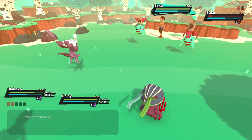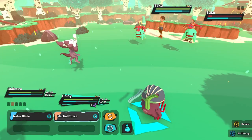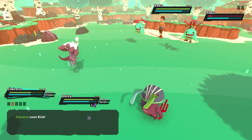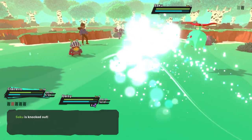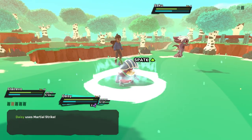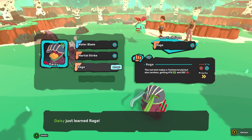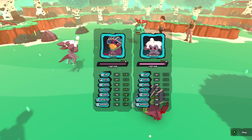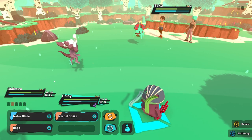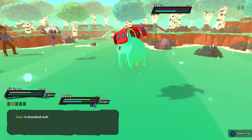Wow — triple poison! I wonder if that means three turns. Yeah, I think that's what that means. Waterblade would be bad here for two reasons: it would eat away at her health, but also it's a nature type. So it's best to just kick it and Shai's Shield. Martial Strike. We got Rage — the red mist makes a Temtem brutal but also careless, getting attack up but defense down. We're gonna go ahead and use Psy Wave — that should be the end for Saku. Get out of here.